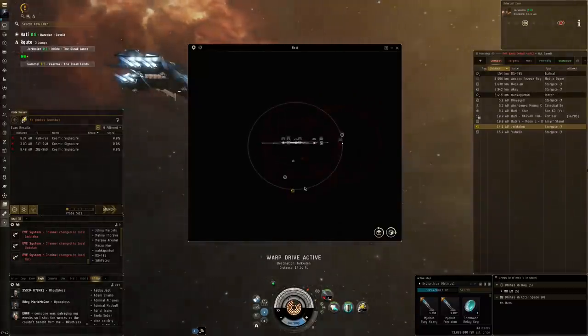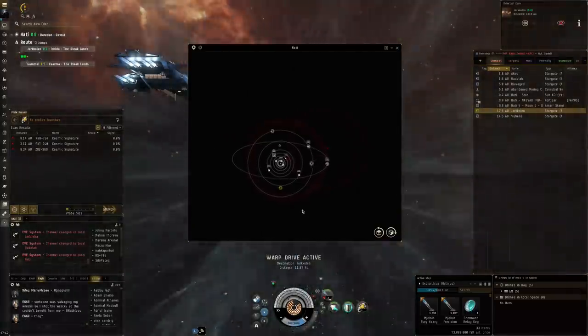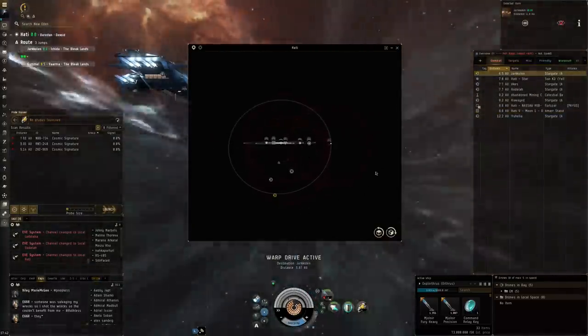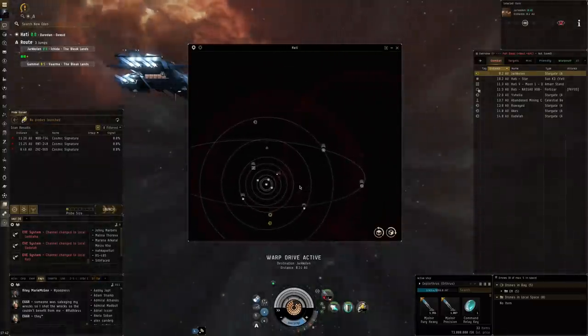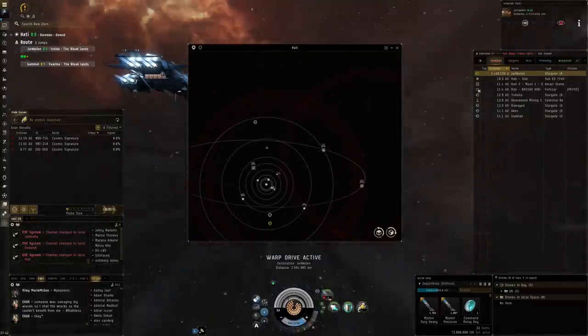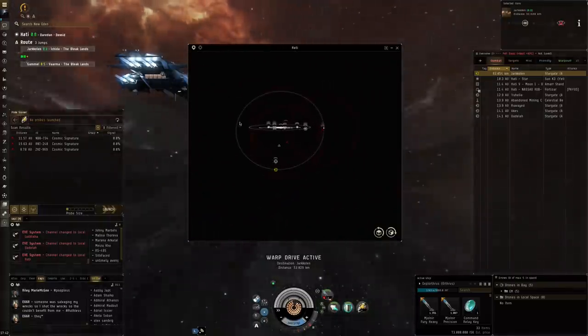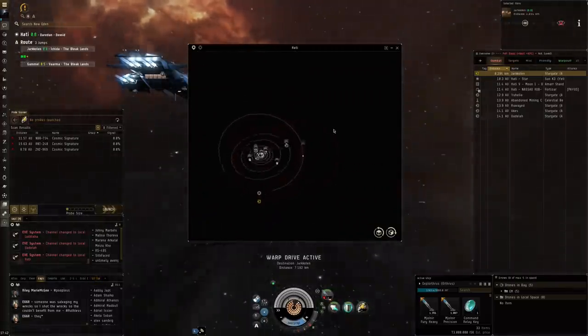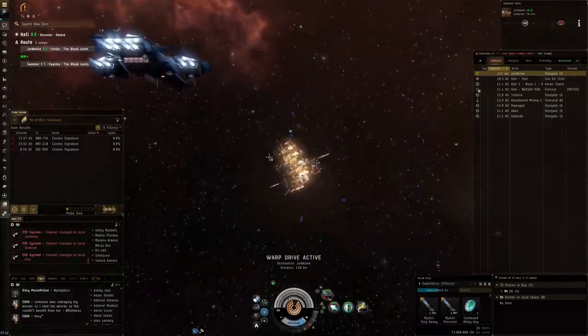All of these look like they could potentially hold good sites because of the size of them compared to the size of the system. These two seem identical in circumference, and the third one as well — they look big enough to be promising. I'll have to come back here and take a look at all of these.